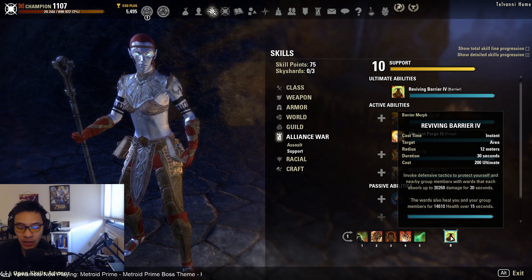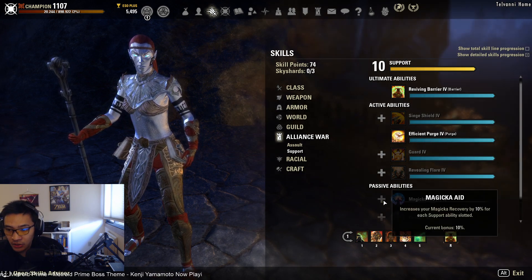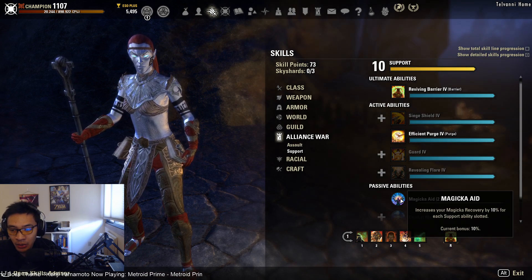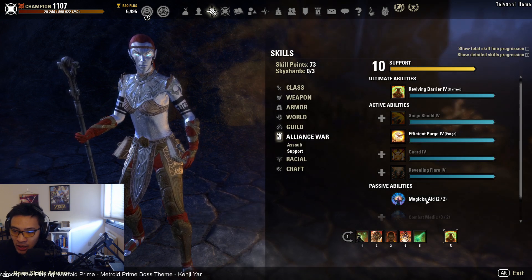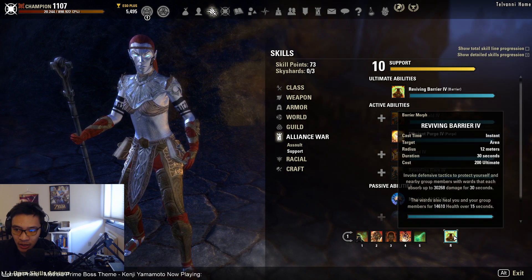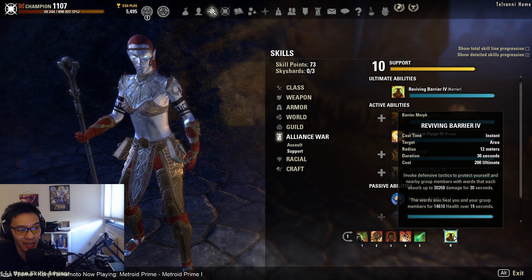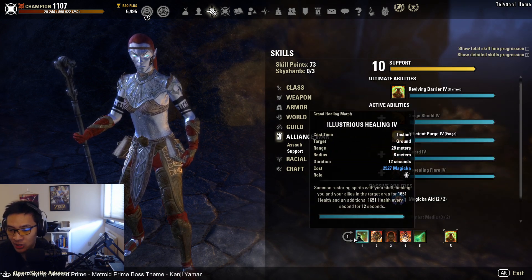For our ultimate we're running reviving barrier for the additional magicka regen we get from the Magicka Aid passive under the Support skill line — up to a maximum of ten percent additional magicka regen for each support ability you have slotted. If you haven't reached Support rank 9 for Magicka Aid 2/2, you'll have five percent instead. Magicka DKs have a tougher time sustaining because their combustion passive isn't as strong, so having that initial magicka regen from barrier slotted is important.